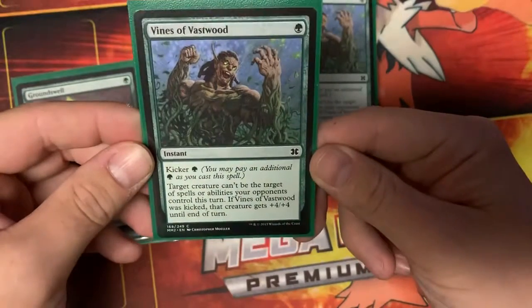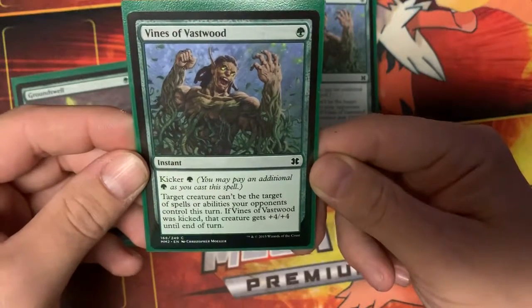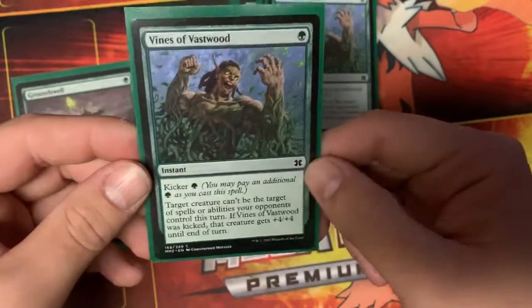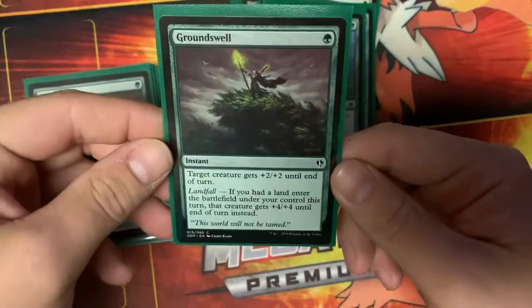We're also running a playset of Vines of Vastwood. Target creature can't be the target of spells or abilities your opponents control this turn. If it was kicked, that creature gets plus four plus four until end of turn — and the kicker is one green. So another big buff spell there.